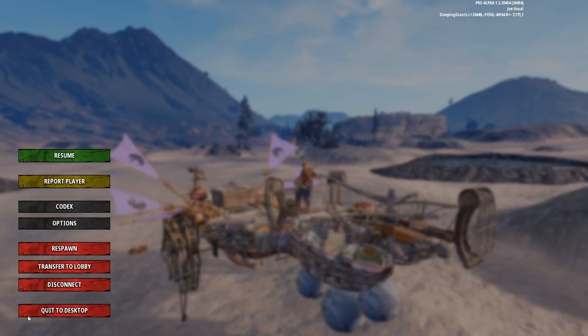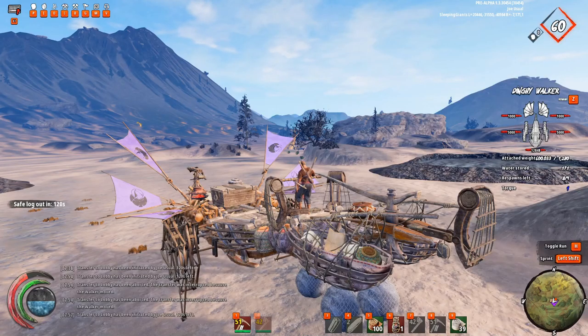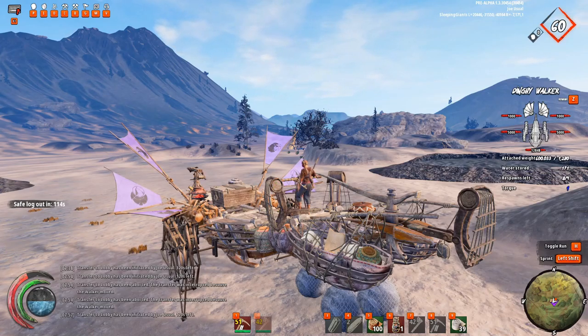I'm going to go ahead and log out here and switch over — I'm on my private server, finally got that thing working again, at least kind of. Nitrado and Donkey Crew, you guys have got to get your act together because it's not working very well at all. Let's transfer over to the lobby and change over to the crater map so I can show you how to get your obsidian from the regular rocks there.